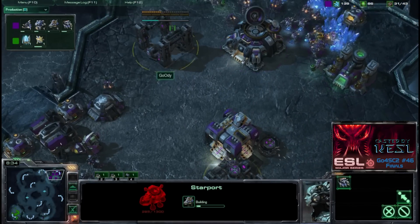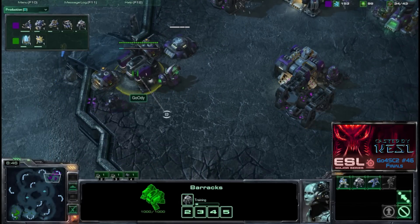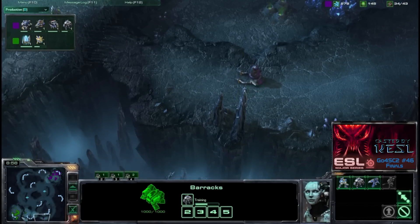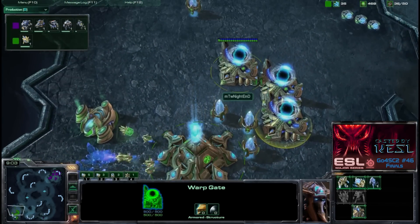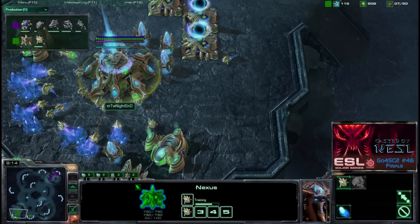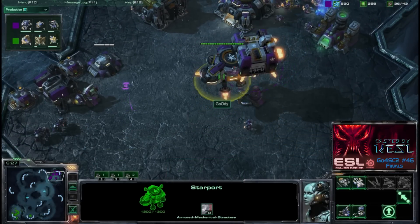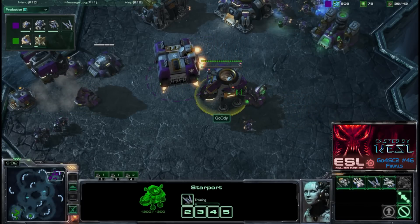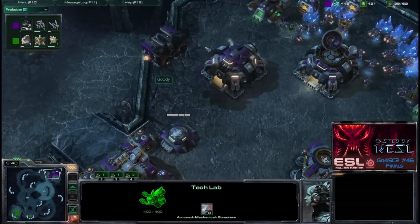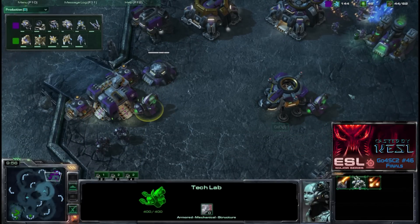Goody goes on the defensive, getting a starport, another command center to expand, and a tech lab on top of the factory — probably signaling siege tanks. He's building more marauders and kills a scouting probe from Knighted. Knighted on the other hand continues building gateway units and lots of probes to recover from the attack economically. Hellions are being produced. The starport goes on top of the tech lab — possibly banshees or a raven — and Goody lifts the command center with an orbital command, researching siege mode.